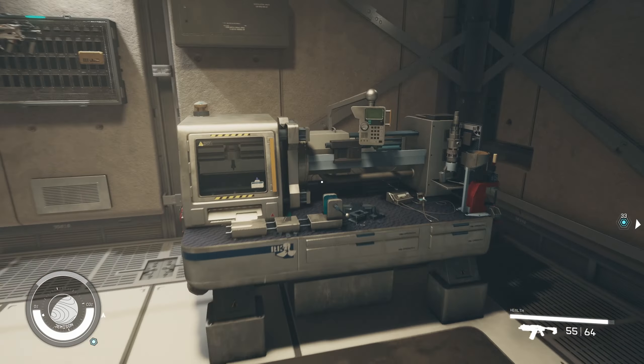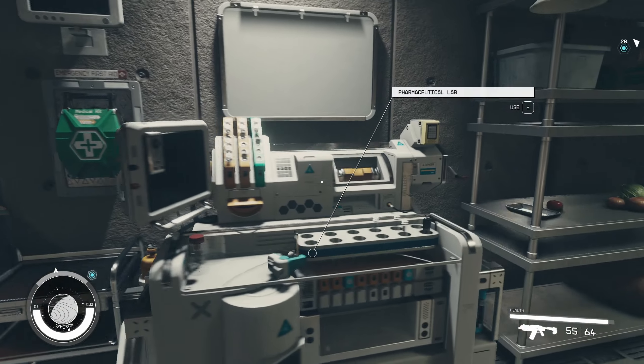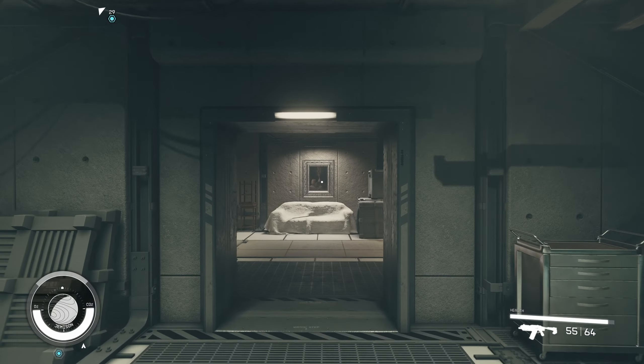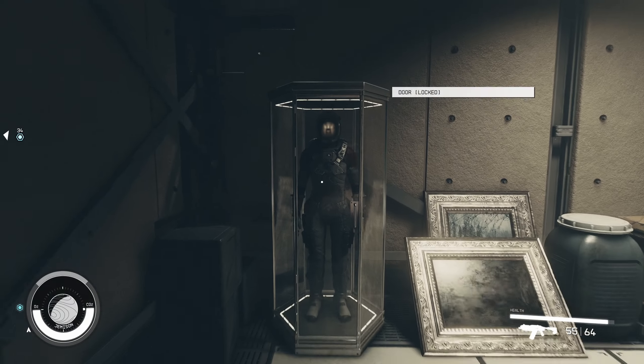Here you will find a lot of stuff that you probably need like a weapon workbench, spacesuit, and so on. Go in front from here and then go right — you will see this painting and here you will have the spacesuit.